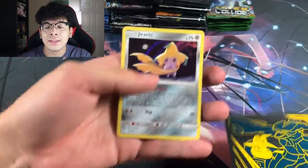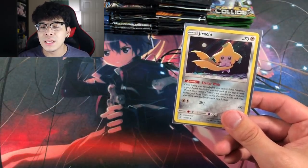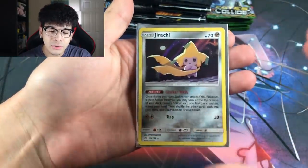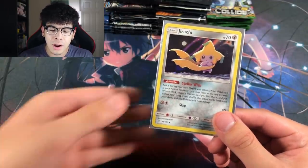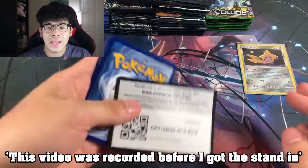We got ourselves the War Turtle and we are starting things off with a banger — this card is worth at least 15 bucks. And every time I see this beautiful innocent little Jirachi, I tear up because it is worth a stupid amount of cash. It's a holo, but it's all good — we got our first pull. We also got the Chandelure Holographic, which has some clean artwork. We're going to put the holos right next to the bangers.